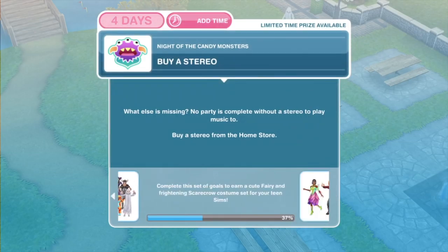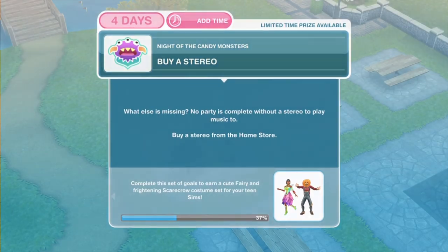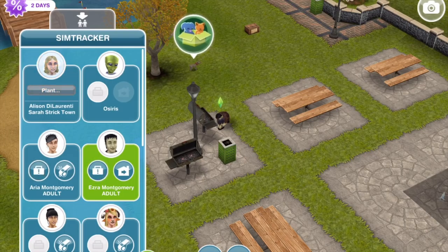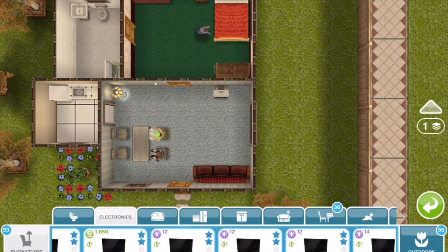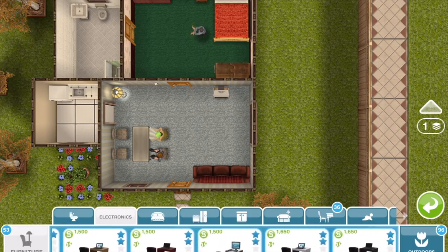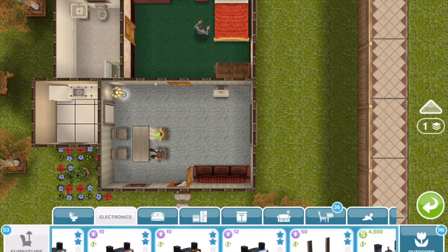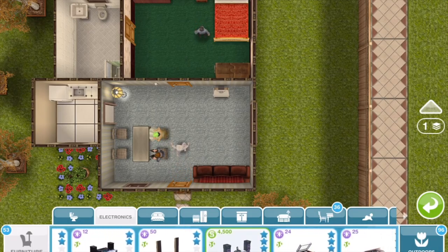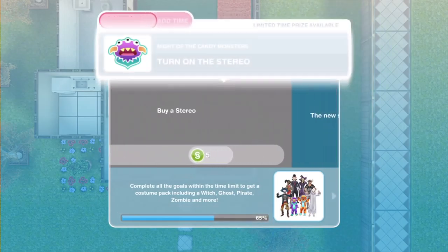We have finished making our roasted pumpkin. Now we need to buy a stereo - no party is complete without a stereo to play music. Buy a stereo from the home store. Let's head back home and go into the electronics section in the home store and buy a stereo. I think we will buy a fancy stereo, maybe the three-star one. Task completed.